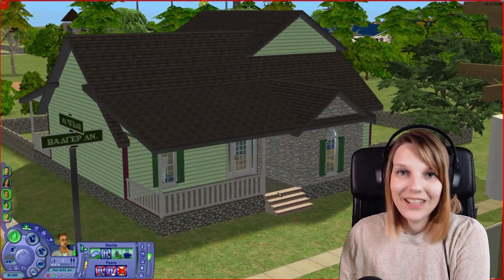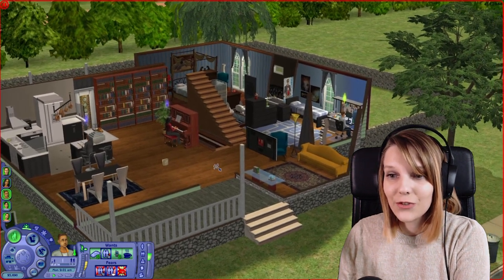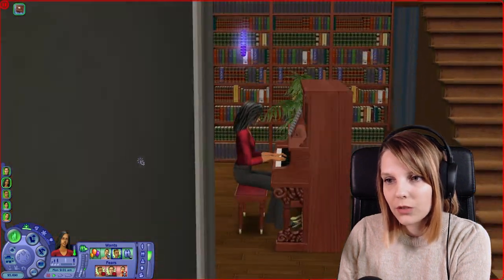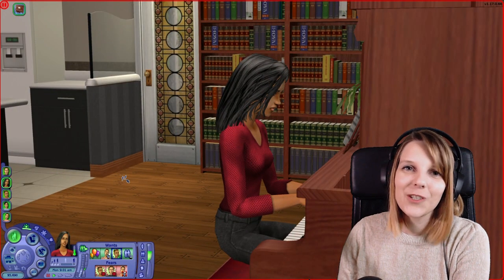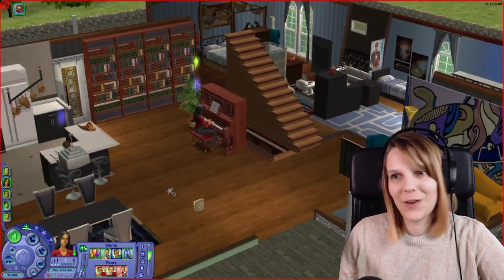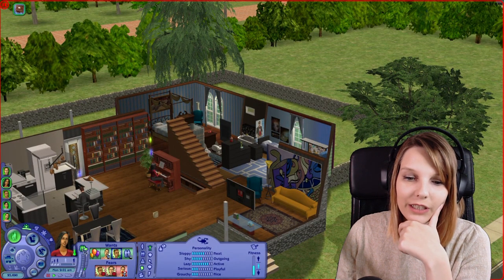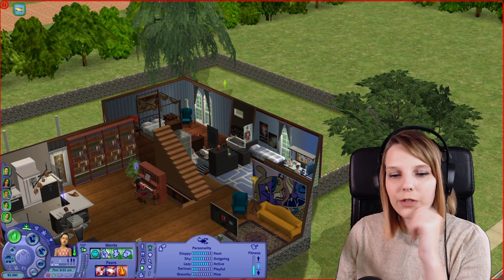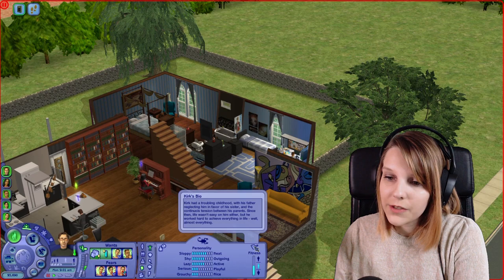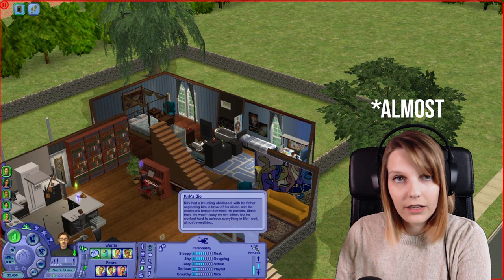Let's move to the last family — here we are at the Underwood family home. Kimbra's brother Kirk lives here with his wife Brooke and their three kids: Benjamin, Dan, and Shirley. I know Brooke looks like Bella Goth, and I swear it wasn't on purpose — my love for Bella just came to the surface unconsciously. Let's just call it a tribute. Kirk's aspiration is Knowledge, Brooke's aspiration is Popularity, and that's Benjamin's aspiration too. The two younger kids don't have aspirations yet. Kirk's bio says he had a troubling childhood with his father neglecting him in favor of his sister.